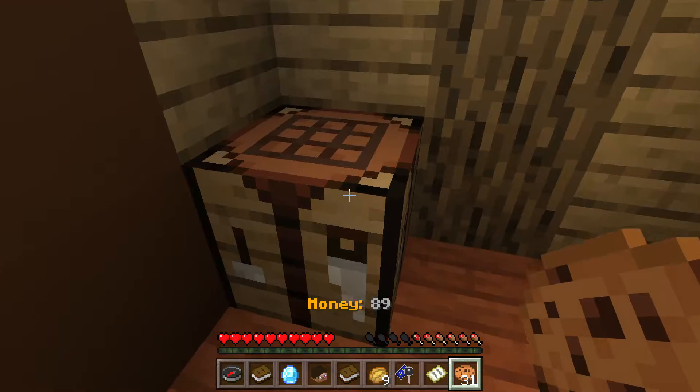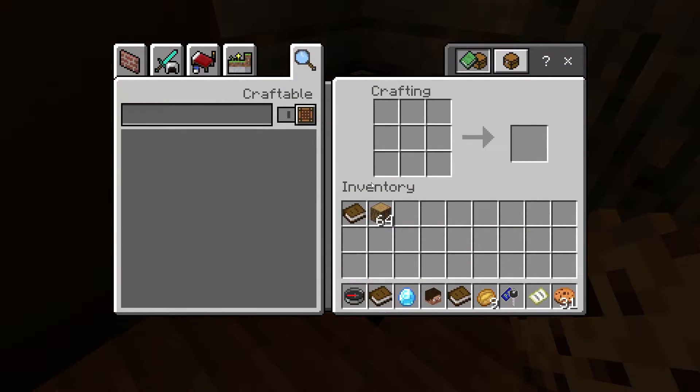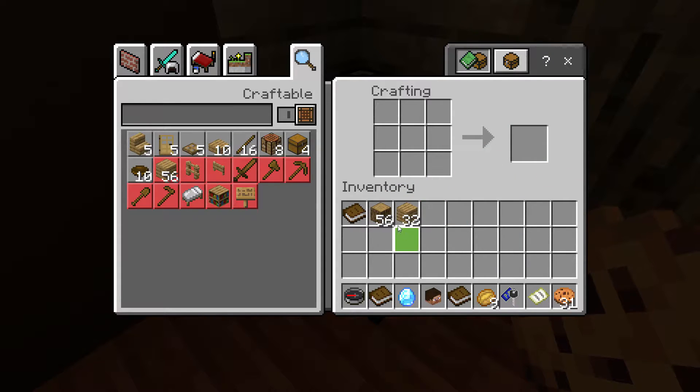Inside this chest we have wood. Our task was to create a door, so let's go craft ourselves one. First off, we need to make ourselves some wooden planks using wood, and making a door is quite simple — just like that, it's as easy as that.